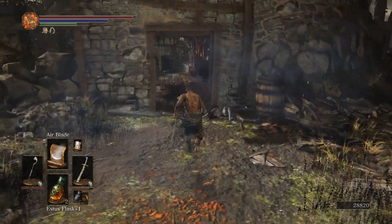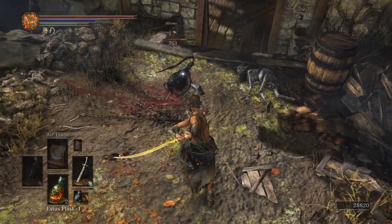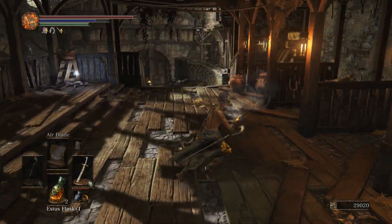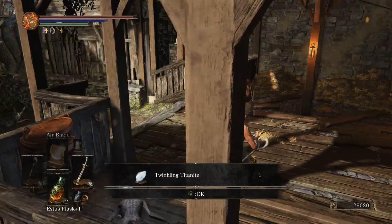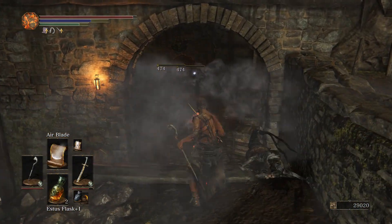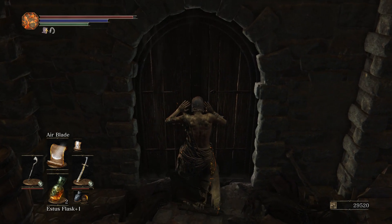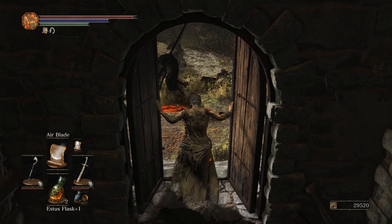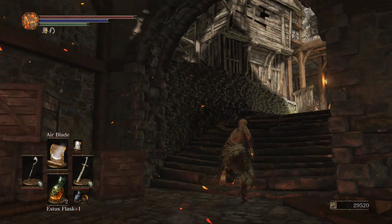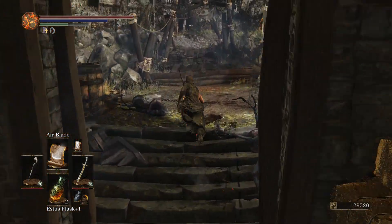Now at last we can check what's in here - an enemy, tanky boy. For the first time in a long time I can actually take a moment to breathe - it's been tense so far. Bonfire! Don't mind if I do. I need to get one item hanging right there - nearly missed it. Saw it at the last moment as I was walking towards the bonfire.